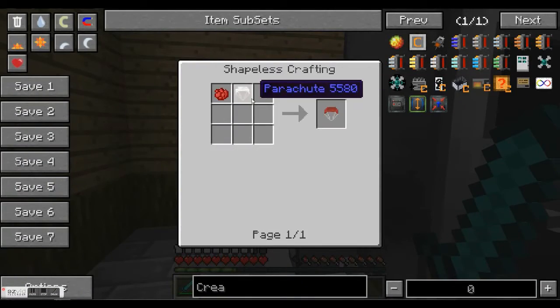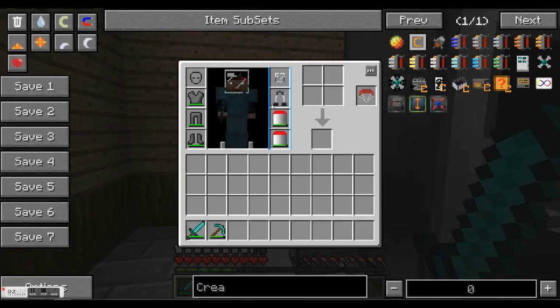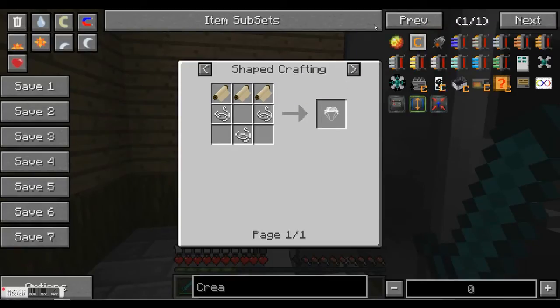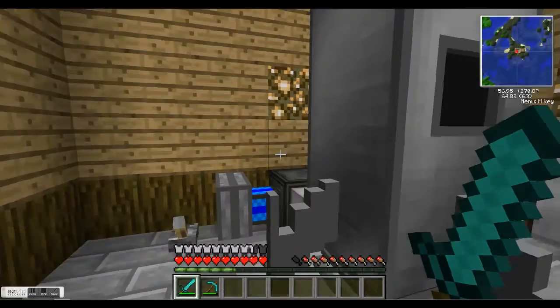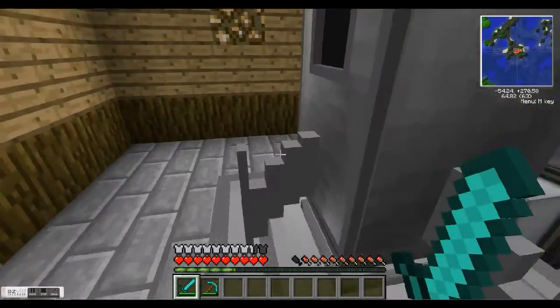A parachute. To make a parachute, you need a canvas, which is made from two sticks and five string. And then you need five string and three canvases to make a parachute. And then to make your parachute a different colour, you just put a dye next to it to make it your colour. So that's how to make a parachute.